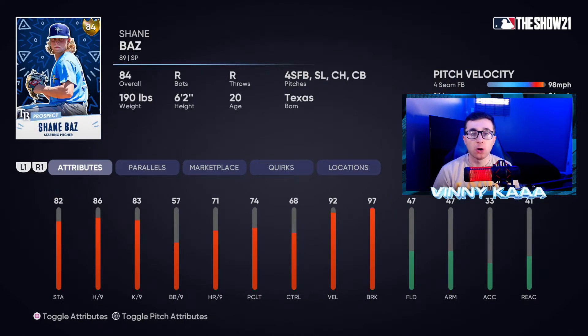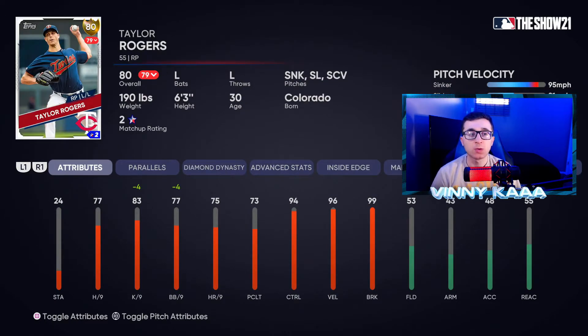I don't usually pick pitchers at the gold or diamond level, but if you do want a gold starter, go with Shane Baz from the Tampa Bay Rays. He has good stamina, 92 velocity, and a 97 breaking ball with four pitches: a four-seam fastball at about 98 mph, an 86 mph slider, a changeup, and a curveball. For a gold reliever option, Taylor Rogers has 96 velocity and 99 breaking ball with a sinker, slider, and sweeping curve — but I'd recommend staying away from gold relievers overall.